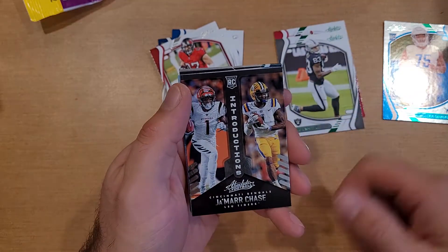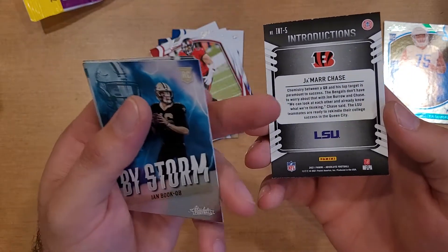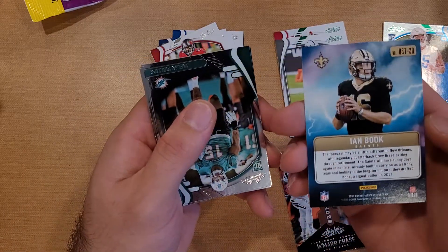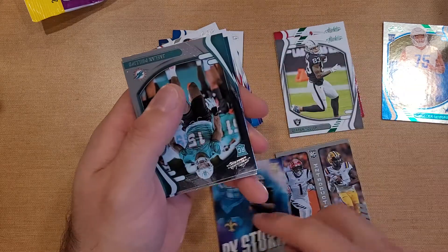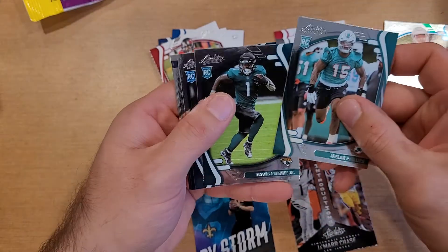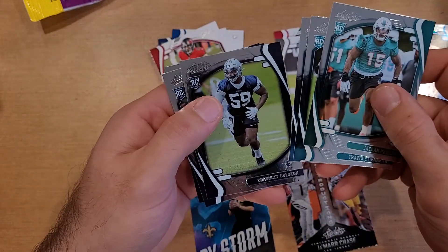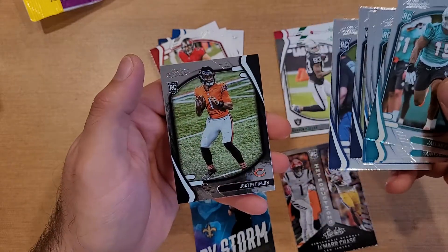Jamar Chase for Introductions — here's what the introductions insert looks like on the back: from LSU to the Bengals. Ian Book by Storm insert as well — pretty cool looking insert. And for rookies we've got Jalen Phillips, Travis Etienne, Jamar Jefferson, Golston, Quincy Payne, and Justin Fields.